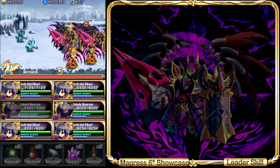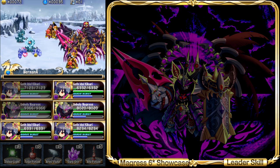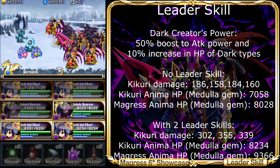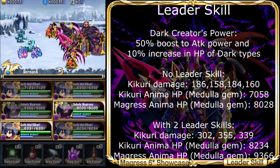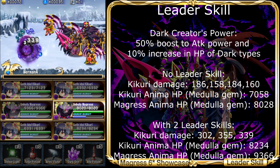However, the only reason you should have Margaret's in the party is because of his leader skill. It adds a 50% boost to attack power of Dark type, just like Kikuri's leader skill. And the interesting part: it has another extra effect which adds 10% HP to Dark type.